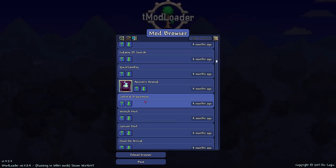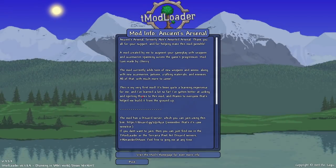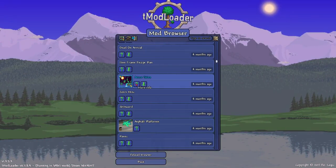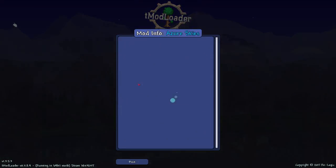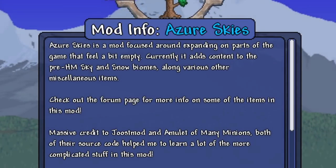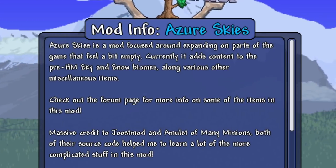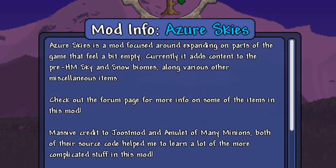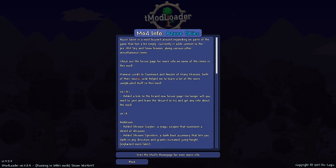There is a fairly specific formula I'm looking for — usually a boss and usually some other stuff in there. Oh, here we go: Azure Skies. Azure Skies is a mod focused around expanding on parts of the game that feel a bit empty — that's like 90% of Terraria mods. It adds content to the pre-hardmode sky and snow biomes, along with various other miscellaneous items. Let's check it out.